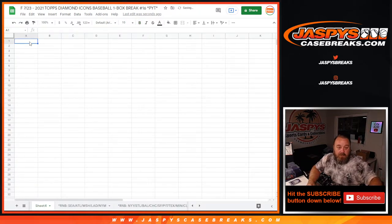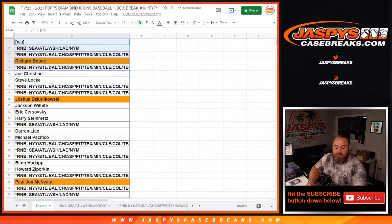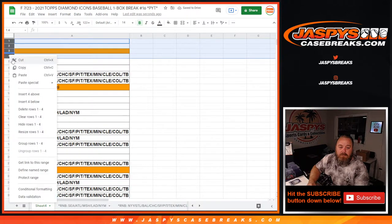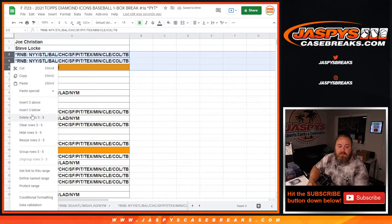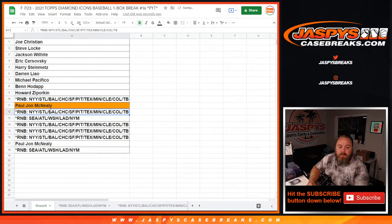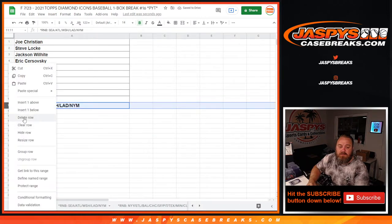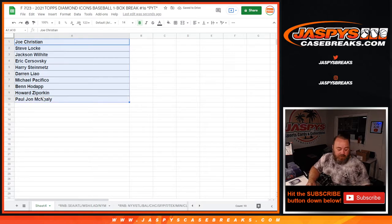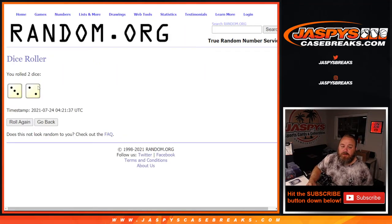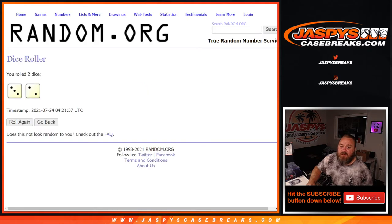Let's open up another sheet and delete the non-eligible teams. So you get 10 names on the randomizer. Top two win $50 in break credit each. Let's copy that list over. Top two after five times on the randomizer. Good luck, everybody.